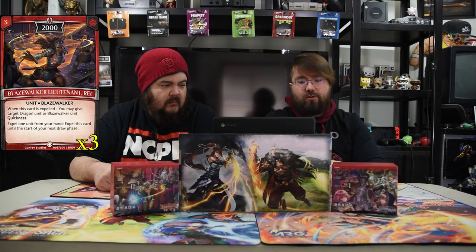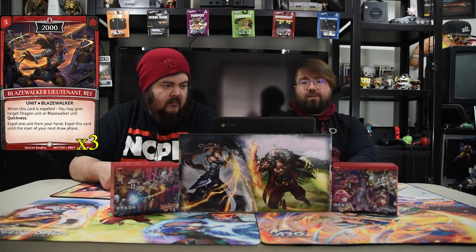Blaze Walker Lieutenant Ray is a three-drop 2,000. When this card is expelled, you may give a dragon unit or Blaze Walker unit quickness, then expel one unit from your hand. This card is expelled at the start of your next draw phase. In this deck it's one of the best Blaze Walkers because it gives all your guys quickness — that's all you need.